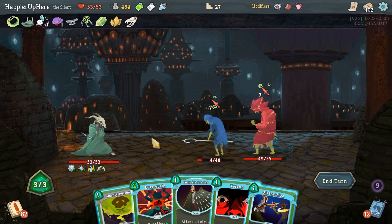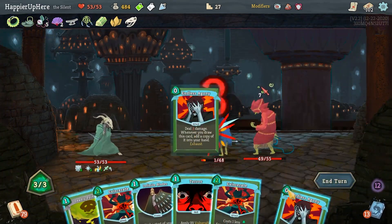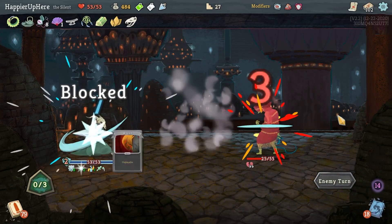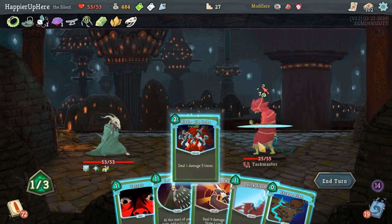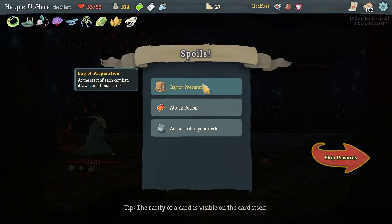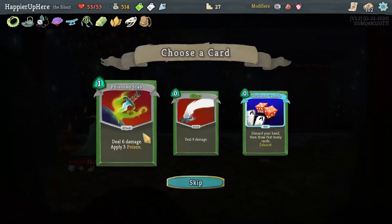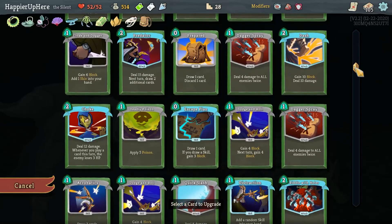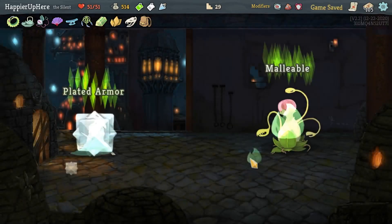Distraction, Adrenaline is nice. Two Eviscerates - let's kill this guy then I'm fully defended. Terror, Eviscerate. Another seven - Riddle with Holes with Quick Slash is enough. We got Bag of Preparation - draw two additional cards - as well as a Slice for a collector bonus. Going right to hit another elite. I should continue upgrading the Backstabs. Let's do Choke, Terror, Backstab, Backstab, Dagger Throw, Deadly Poison - that kills.